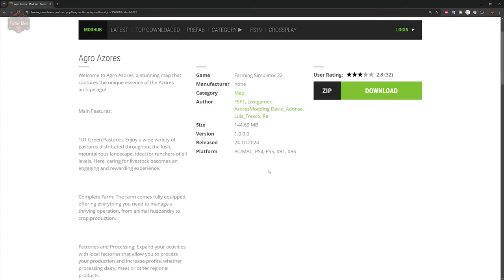As of the 1.0 release, this map is available for all platforms. The description reads: 'Welcome to Aggro Azores, a study map that captures the unique essence of the Azores archipelago. This map includes 101 green pastures.' I'm going to stop there and say it's more like 101 farmlands, not 101 actual grass pastures.